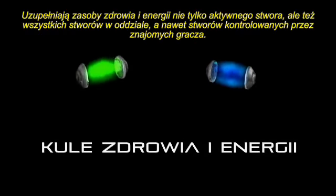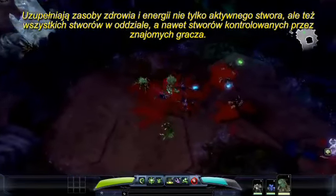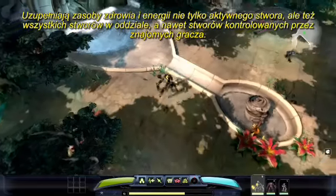One of the most basic would be health and energy orbs. These not only replenish the health and energy of your current creature, but actually of the creatures in your squad and the creatures that your friends are controlling as well.